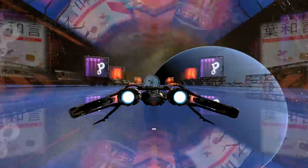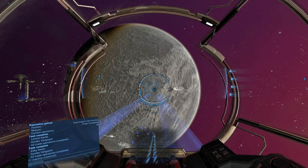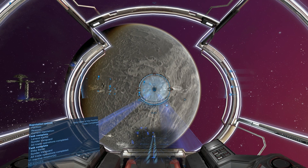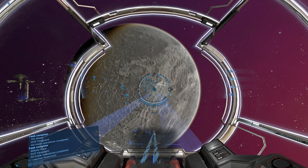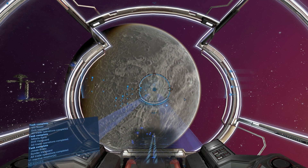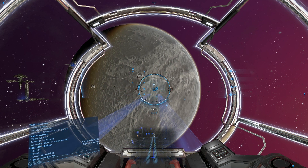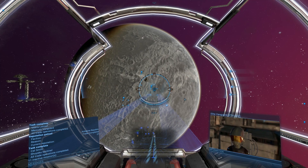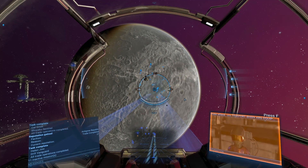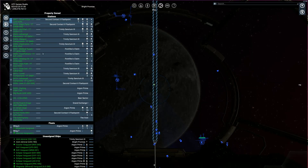How to set up global settings in X4 Foundations. Sometimes messages will appear in the bottom right corner with some notifications, and sometimes it can ask you what to do in certain situations. As a consequence, setup will be interrupted and you can't move or do anything for a few seconds. If you don't know what this setup is, check the top right corner suggested video.